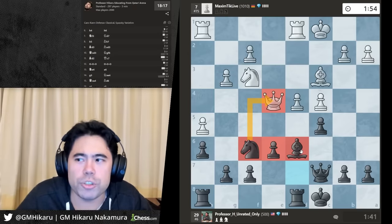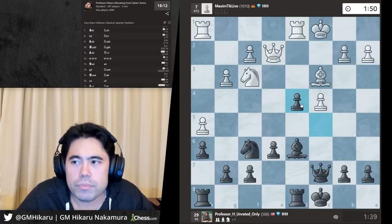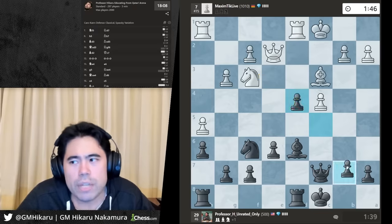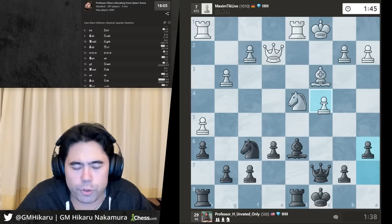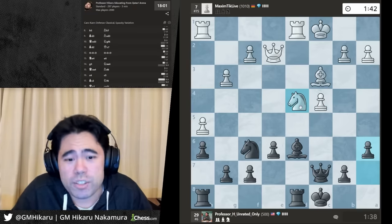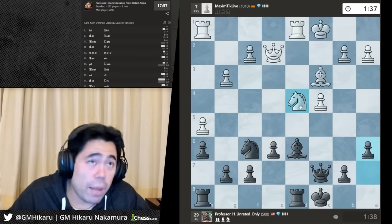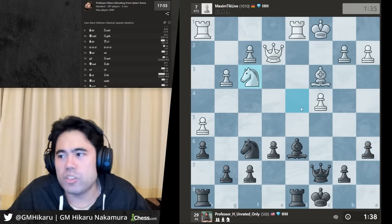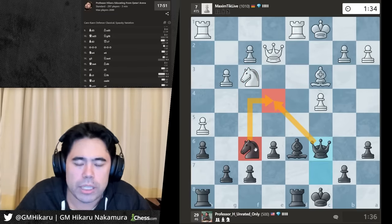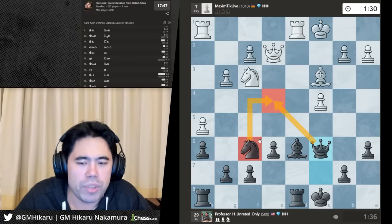Fabiano mentioned it too — but that doesn't mean 50 people are cheating. Part of the argument is that there are many more strong players playing Title Tuesday now. When I was playing last year it was like one or two other strong players, but now Fabiano's playing, Magnus is playing, Wesley So, Duda, Gukesh — so many strong players that there's real competition now.